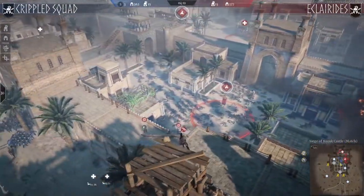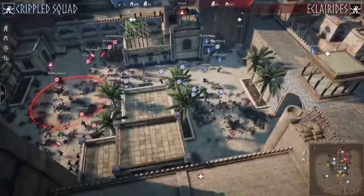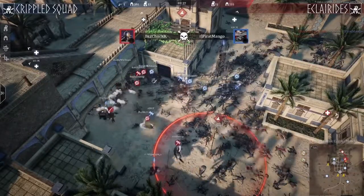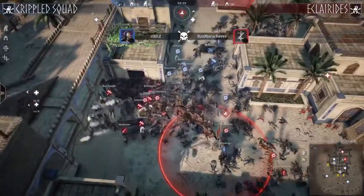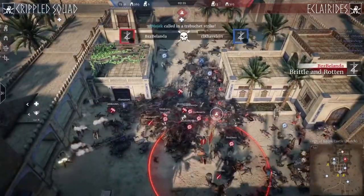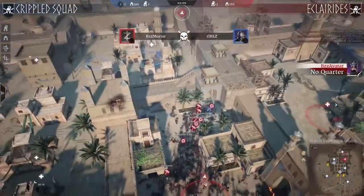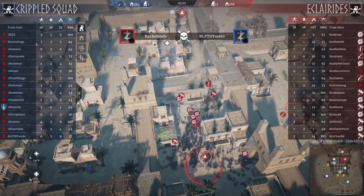It was not enough. There are only nine players with units on Crippled Squad's side, whereas Eclarides has 13 players left with units. A swift attack with woodcutters might be hard. A nice charge from short sword staggering units one by one — ultimates connecting. The cavalry is coming, clearing everyone from the front. Crippled Squad had a few people attacking from behind for a second attack, but Eclarides' cavalry cleared them all.